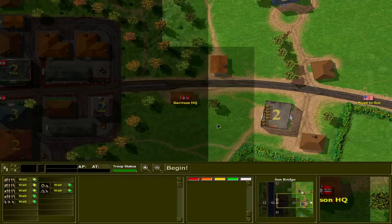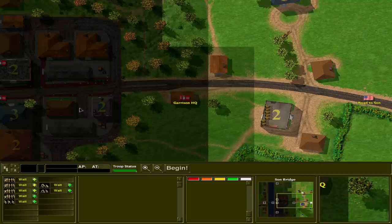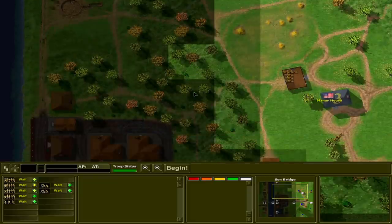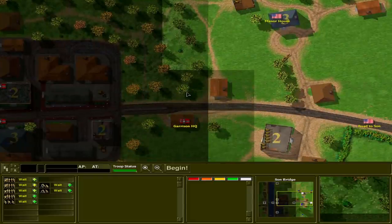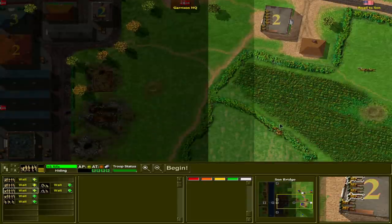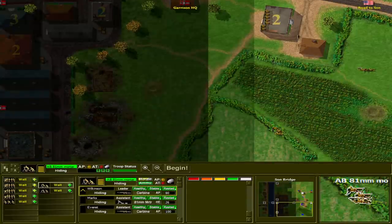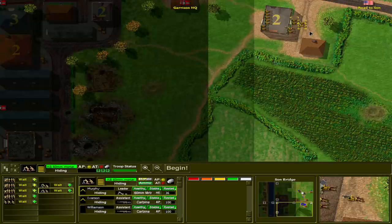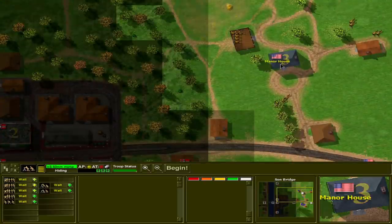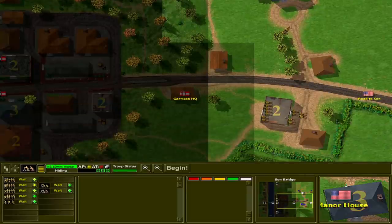We've got the map for the Battle of Saun — or at least the Battle of Saun Bridge. We've got one objective to the west of the river, we've got the bridge itself, and then four objectives along the river line. I don't think we have a lot of time, although it doesn't tell me how much time we have before the bridge will blow. We've got a recon section and a rifle section. We actually have two objectives already in our control — the manor house and the road to Saun.